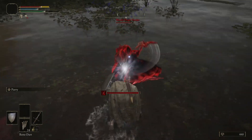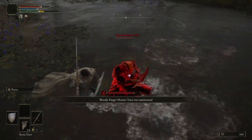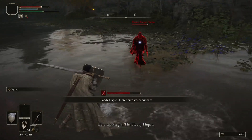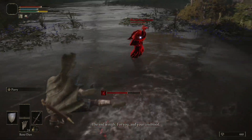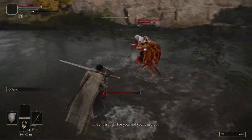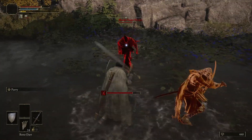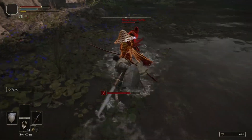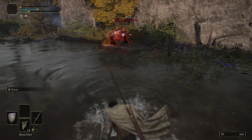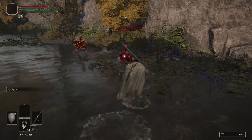Approximately 45 seconds after Nerijus appears, Bloody Finger Hunter Yura will join your world as an ally. His attacks will distract Nerijus from you, but you cannot rely on Yura to fight this battle for you. Heal up and attack Nerijus from behind, then back away and let Yura ambush him.